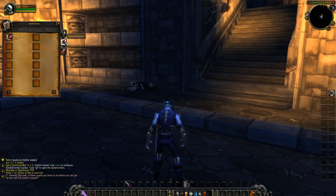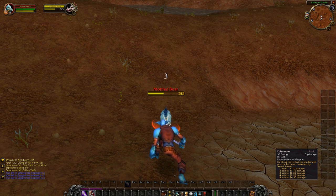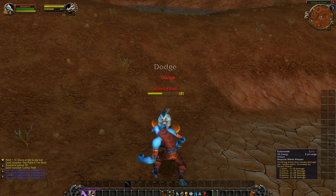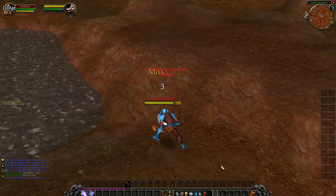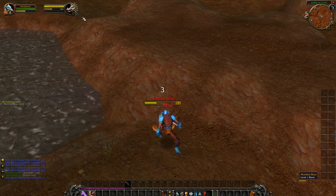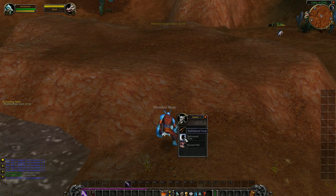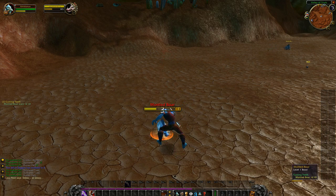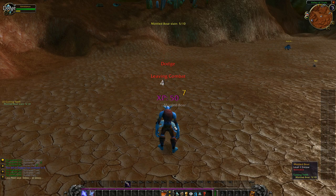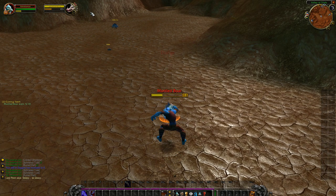When you learn new spells from the class trainer, they'll appear in your spellbook — simply drag and drop them onto your action bar. You want to use Sinister Strike to build up combo points, and your Eviscerate will do more damage depending on how many combo points you've built. On something like a boar, build up as many combo points as you can, but keep an eye on its health — there's no point going to five combo points if it's going to die first. In Vanilla, combo points are attached to the target, not you. If you switch to another target, you have to build them up from scratch.